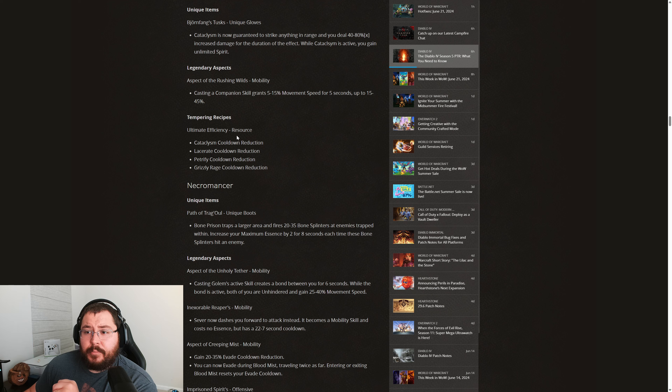Then down to our temperings, we are getting the Ultimate Efficiency Resource tempering. This gives us Cataclysm cooldown reduction, Lacerate cooldown reduction, Petrify cooldown reduction, and Grizzly Rage cooldown reduction. Pretty nice tempering recipe overall. I am definitely happy to see more resource temperings, and getting cooldown reduction on our ultimate skills is always going to be good.